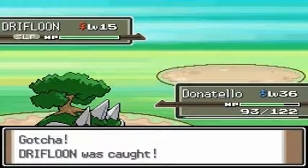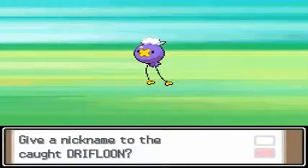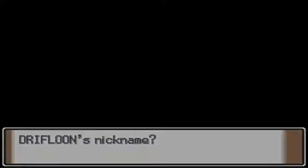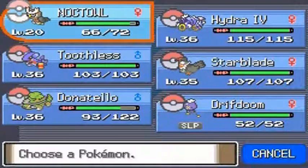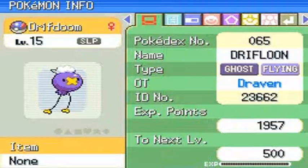Holy crap, that was lucky! So here it is guys — Drifloon, the ghost and flying type Pokémon, the signpost for wandering spirits. Wow, this Pokémon has a lot to do with death. It's a pretty good Pokémon to actually have on your team. I didn't choose it earlier because I didn't want to wait until Friday or change the date. I kind of want to nickname it — I'm gonna call it Drifdoom. If I were to keep this Pokémon on my team, it would be called Drifdoom.